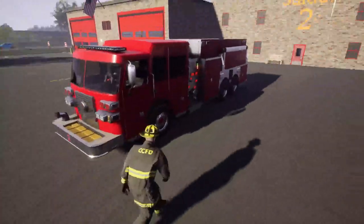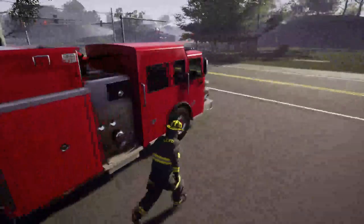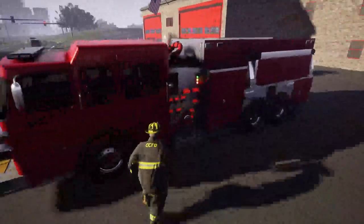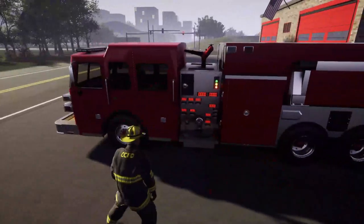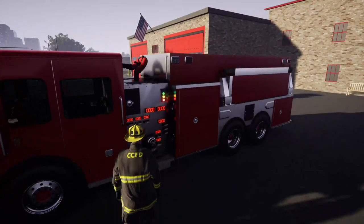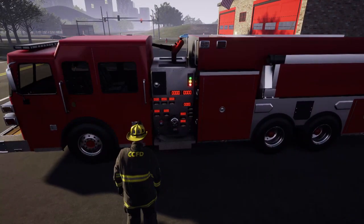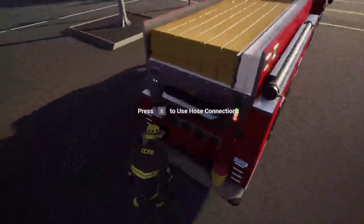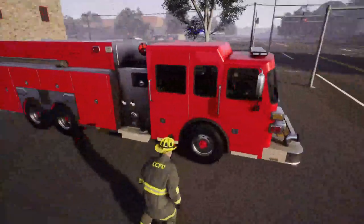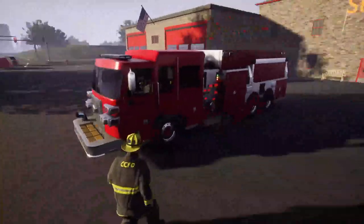It's still work in progress — there's no skin on it yet and there's a bunch of smaller details I still want to work out on it. It's pretty much our first engine tanker — it can do both well. It has a 2,000 GPM pump, 3,500 gallon water capacity, a deck gun, three small discharges for hand lines, three large discharges off the rear, and there's an intake on every side. It's a fun little truck to mess around with.